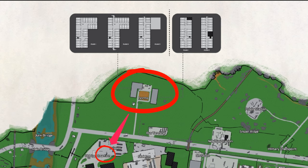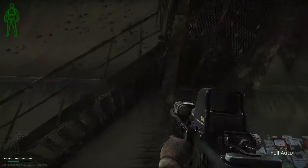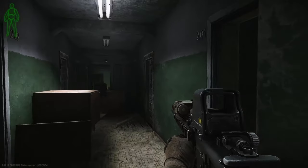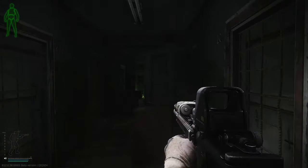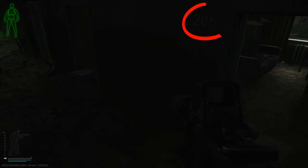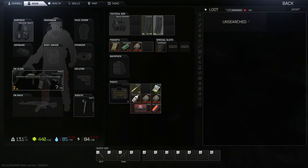So let's show you how to get the key in Dorms. The room you need is room 205. Once you've found room 205, go into it and on the right-hand side is the brown jacket — the key spawns in here 100% of the time.